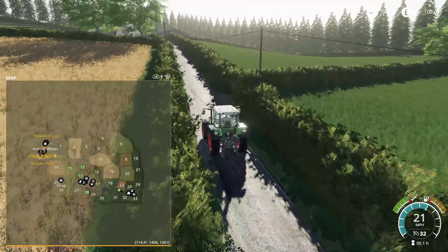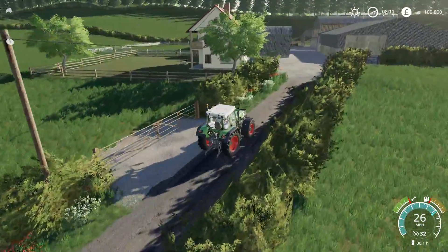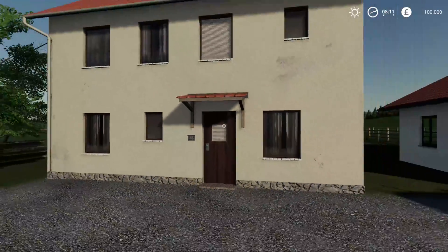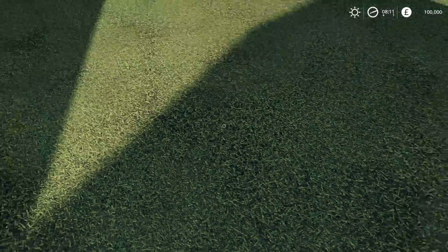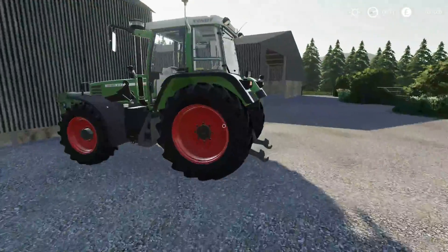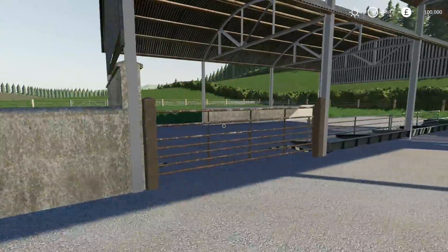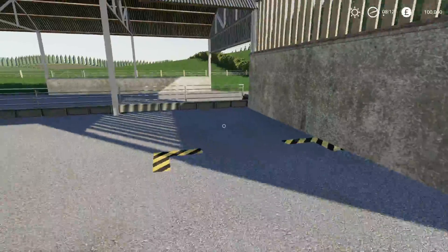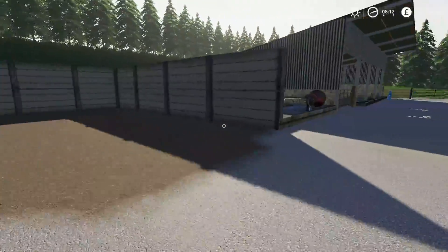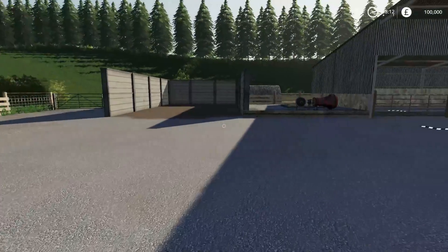This second yard has another pig and sheep pen, plus another farmhouse — which is cool for multiplayer. It'd be nice if that grass grew a bit — it looks a bit odd being so short, possibly intentional to look like it's been mowed. There's a decent amount of storage here as well. The sheep pen here is very similar to the one at the first yard — holds 80 sheep, with wool collection, feed, and water points all laid out the same way.